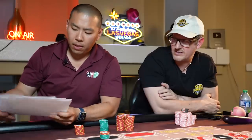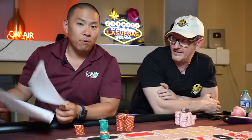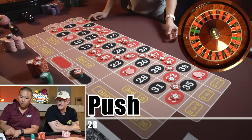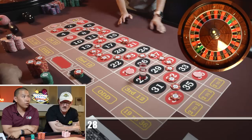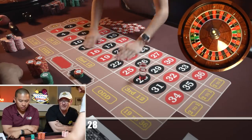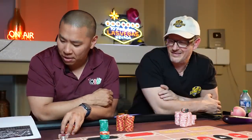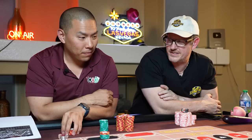Is there such a thing as a red snake? There is such a thing as a red snake, but not a black snake. On roulette, pretty much everywhere else — that's a push. If you're going to bet this at a roulette table, get there early, dude. This is a great system — $270 average bet, by the way. This is a great system to piss everybody off at the table, just so you know.